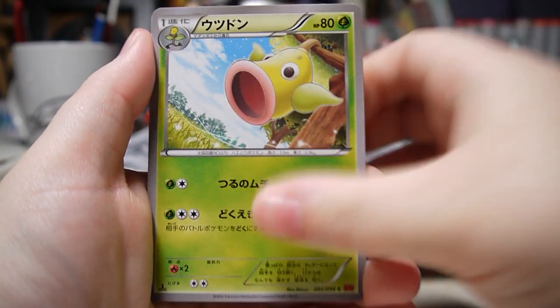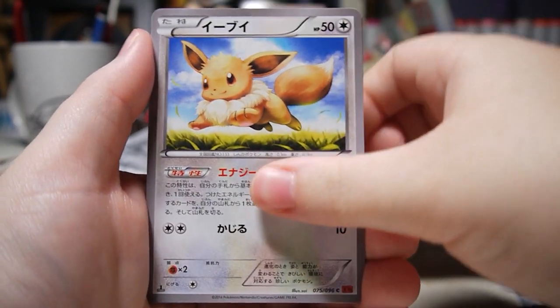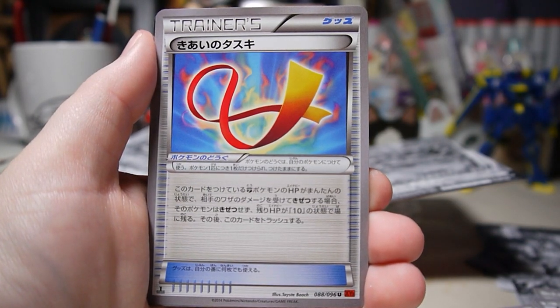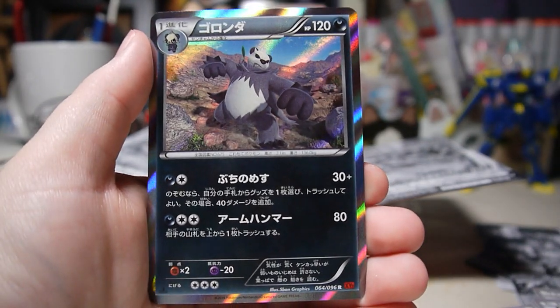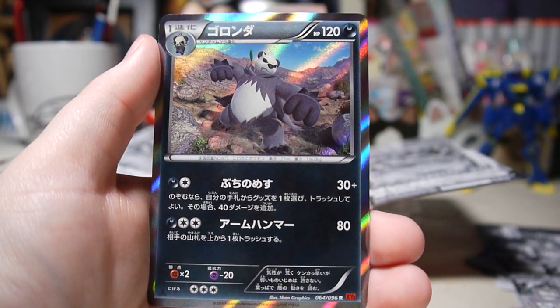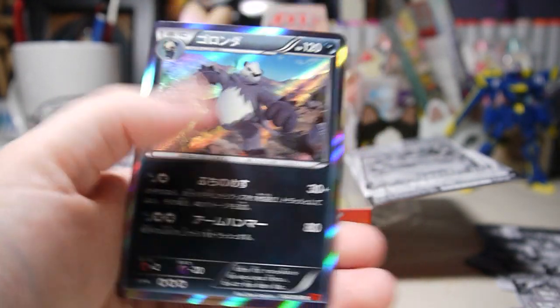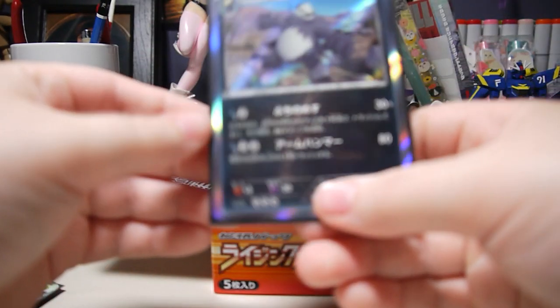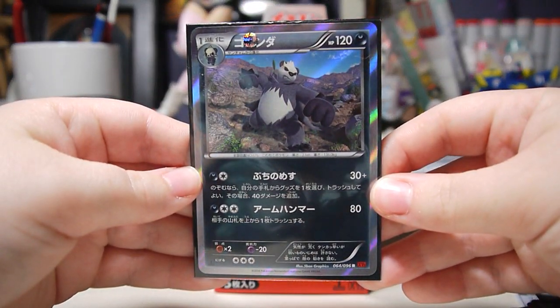We have Weepinbell, Eevee, Clauncher, Focus Sash, and a cool Pangoro holo. Definitely the holos in this set are really, really awesome. The art is really good too — just looks really cool.